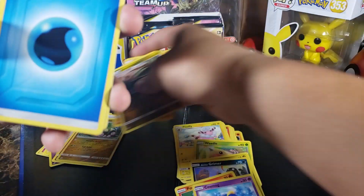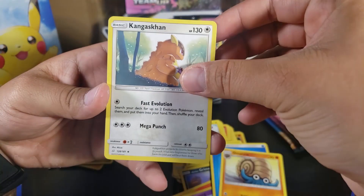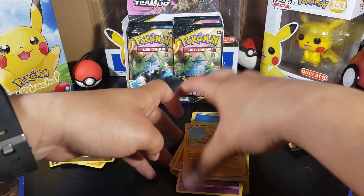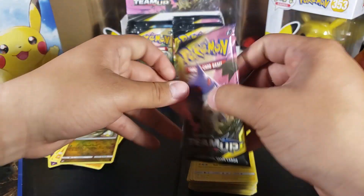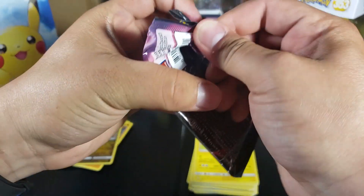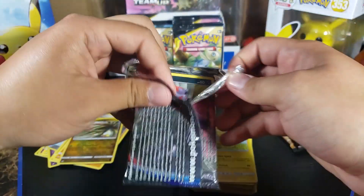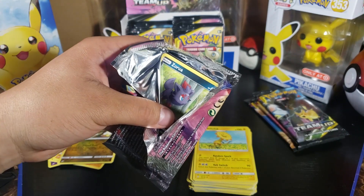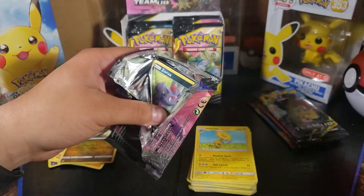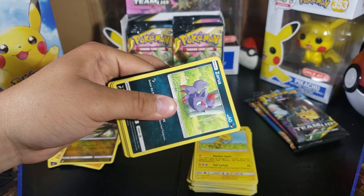We're putting those two to the side. Water Energy, Aerodactyl, Kangaskhan, and Heliolisk for the last card. Come on, man, where are the GXs? Give me something good. Give me like two GXs in the four packs we have left. Here's another code — there you go, go nuts. Tell me if you got anything good from the codes.